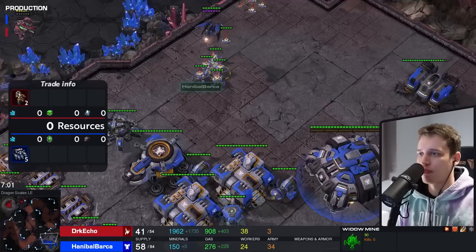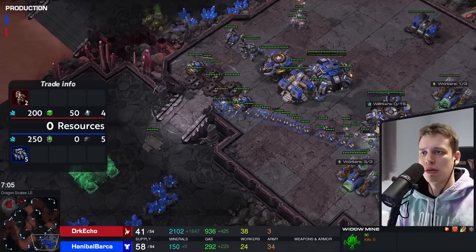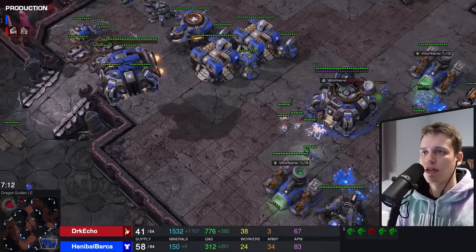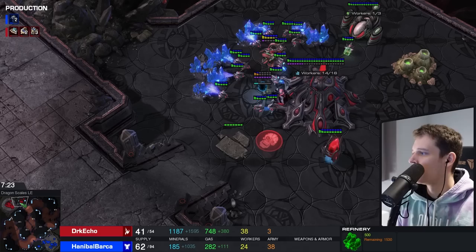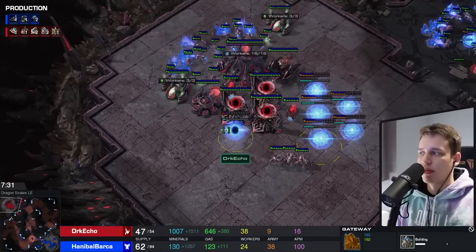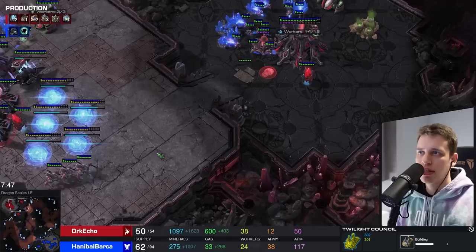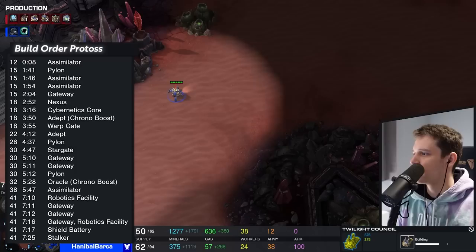He doesn't understand what a worker transfer is - you only need to transfer when you're truly oversaturated. Right now it's about 24 workers against 38. With 24 workers on two bases you can barely saturate your main base. We have 38 workers - this is actually really good for Dark Echo. Here comes the gateway man build he was talking about. He saw Hero do this in the GSL. The day I see Hero execute this particular build order in the GSL is the day I'll quit playing StarCraft 2, because it means the GSL is completely worthless. This has not been a very good build at all.